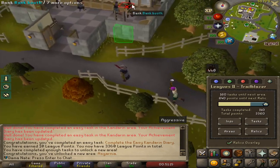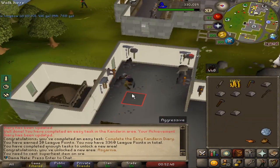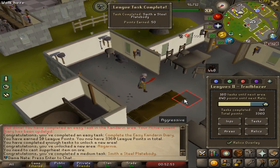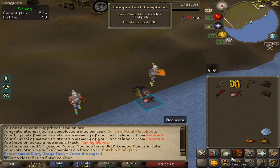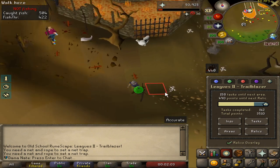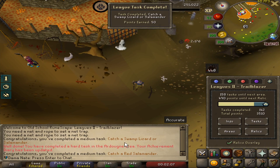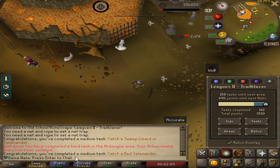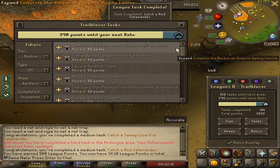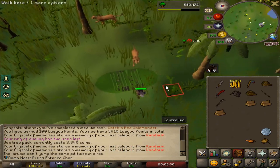I'm gonna try to knock off a bunch of tasks. We need 160 tasks until the next area, so it's in our best interest to get a bunch done. We're gonna smith a steel plate — that should be 50 points easy. Catch a monkfish is 100 points, that's an easy 100. Catch a red salamander covers a couple different tasks: 50 points for catch a swamp lizard or salamander, and another 50 for catching a salamander — so we're at 360 now.